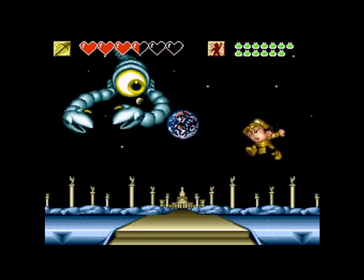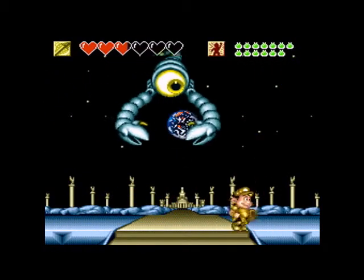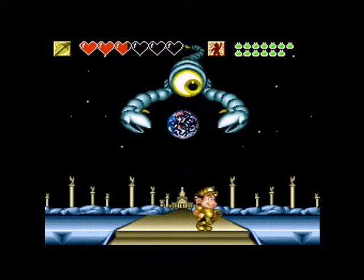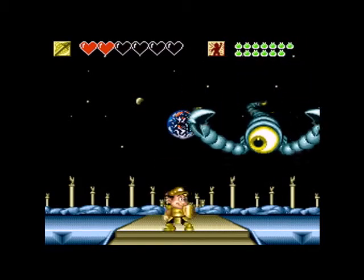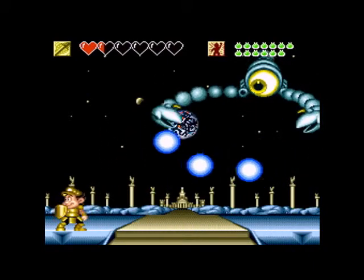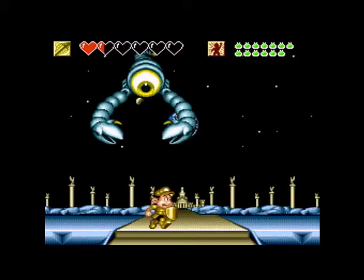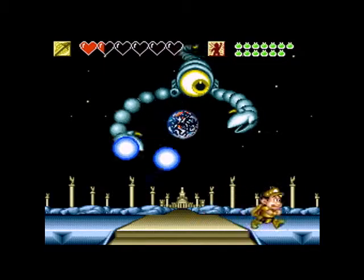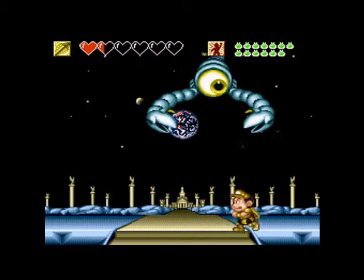He'll come down occasionally and he'll shoot those fireballs. The easiest way to avoid those is to get to the other side from where that claw is. This isn't going so well - that's really not going so well. I would say I don't normally do this poorly on this boss, but I kinda do. This used to be one of the hardest video game bosses for me, like ever. But I figured out a quicker way to take care of him.